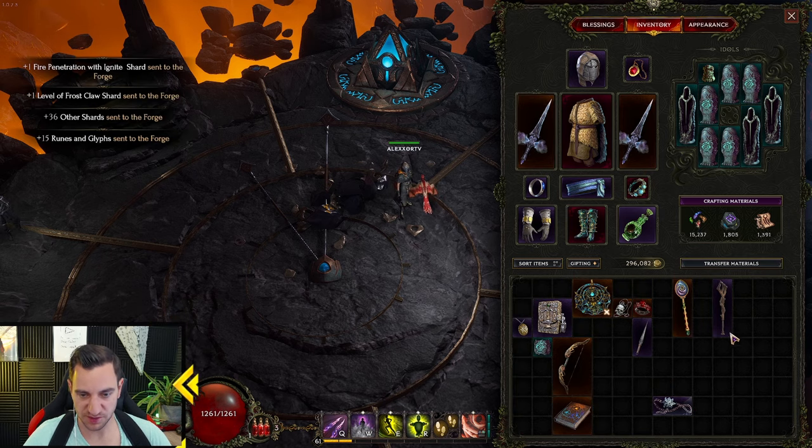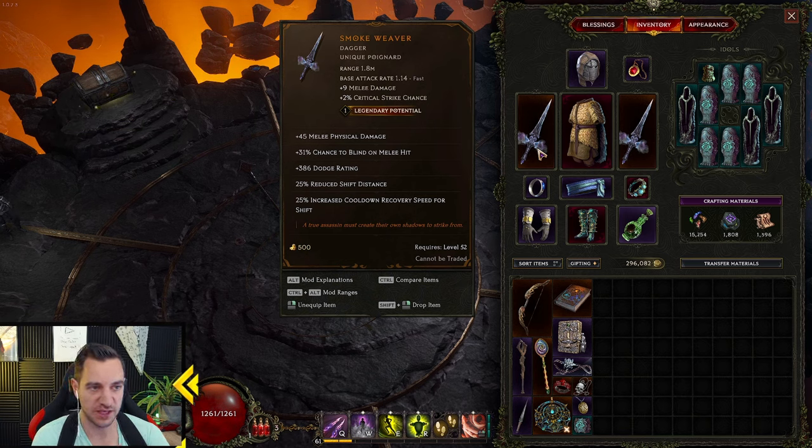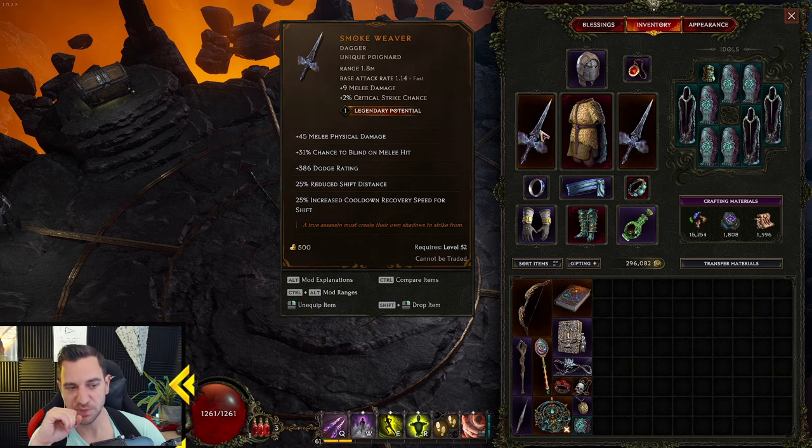For items, the main key weapon is the Smoke Weaver - you need it twice. The last affix gives 25% increased cooldown recovery speed for shift, so with both daggers equipped you get 50% total, cutting the shift cooldown in half. It has a lot of melee physical damage, blind on melee hit, insanely high dodge rating - we want that. Reduced shift distance is great for jumping around within enemies. If you can find a Smoke Weaver with LP, put crit multiplier on it - critical strike multiplier is what really scales the damage.